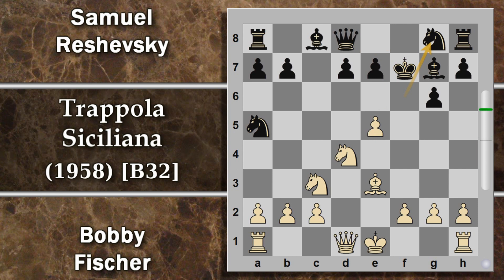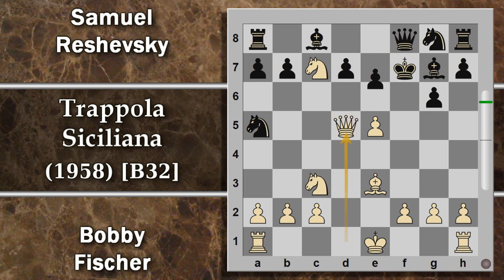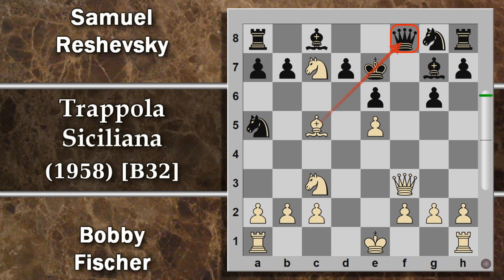Se è cavallo g8 c'è comunque il problema di cavallo e6. Sebbene il nero abbia una casa di fuga per la donna, comunque segue cavallo c7 con la solita minaccia. Mettiamo per esempio donna f8: chiude un po' troppo l'area intorno al re. Segue donna d5, qui unica praticamente d6, donna f3. La donna entra dalla finestra, una volta che la porta è chiusa. Dopo re e7 c'è il fere c5, con destini nefasti per la concubina del re nero, come minimo.